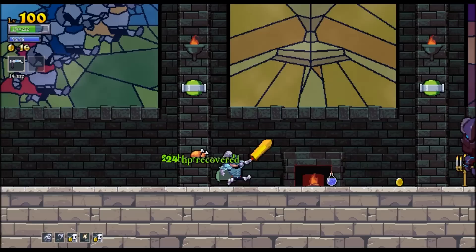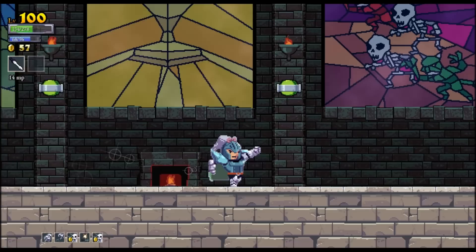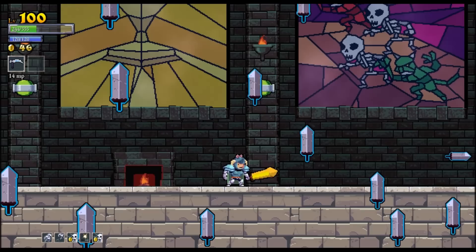So hit him with the tip of your sword, try not to get near him, otherwise those abs are going to blow you away. The first attack, he's going to go to the edge of the room, put his sword down and shoot a bunch of little daggers at you. It's kind of hard to dodge. But if you have a barbarian, you can fus ro dah them away. If you are a hokage, you can teleport away. If you're an archmage, you can freeze time and jump around them.